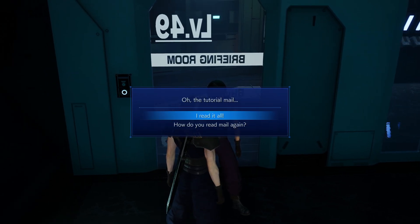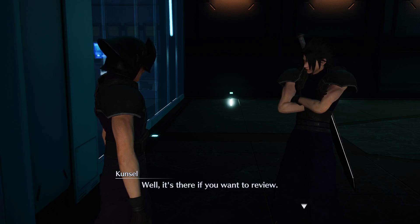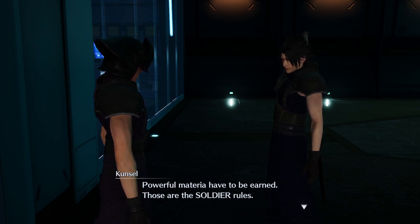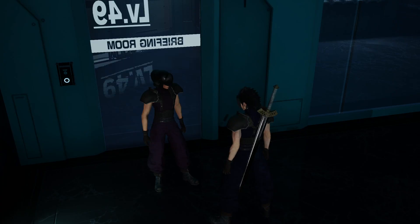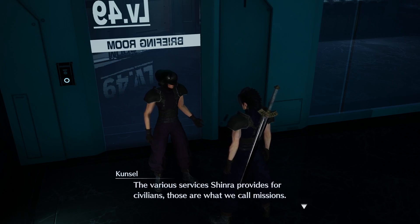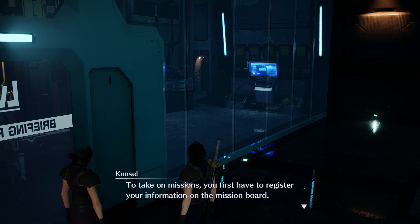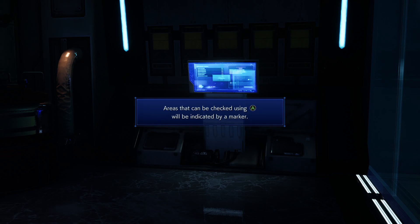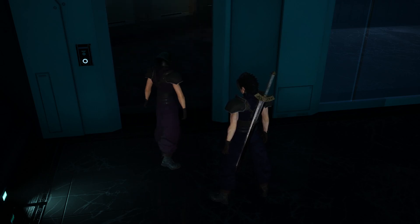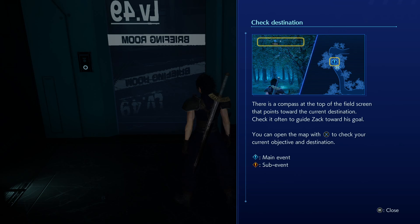Did you read it? Yep. Oh my bad, I accidentally fat-fingered something. Okay, those are the Soldier rules. Now let's talk about missions. The various services Shinra provides for civilians — those are what we call missions. To take on missions, you first have to register your information on the mission board. Once registered, you can look up mission information on your handset. I'll show you how to register on the board.